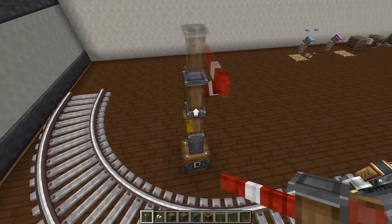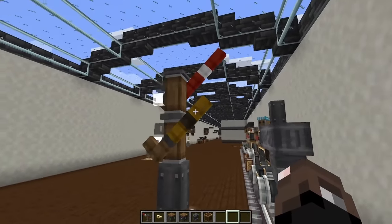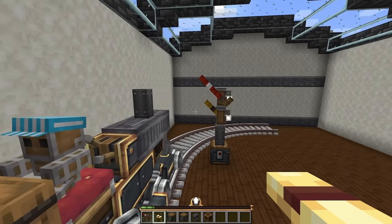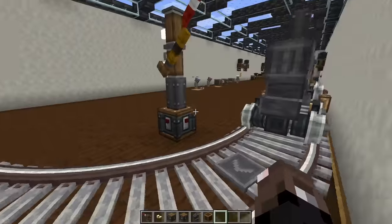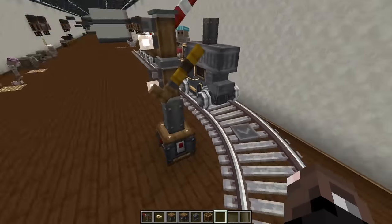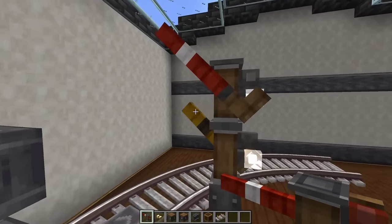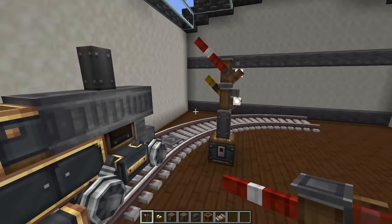One super cool thing about the semaphores is you can actually stack them. When you stack them, a second semaphore will show up as yellow. In a system with multiple paths, the yellow one will go down if any train enters the system or anything is blocking one of the paths, but the red one will only go down if all of the paths are blocked. So there are situations where the yellow one would be down and the red one would still be up because there is an open path for trains.